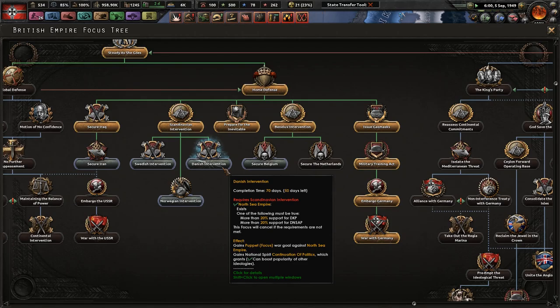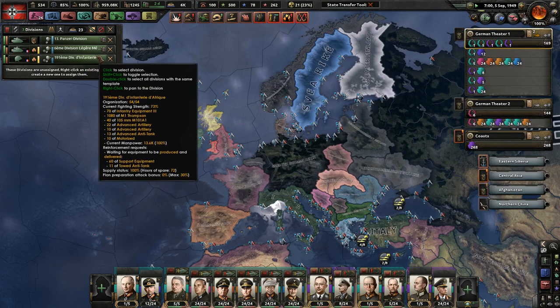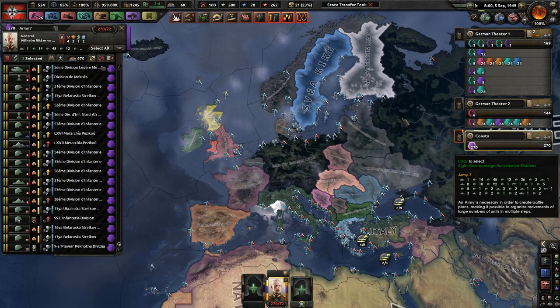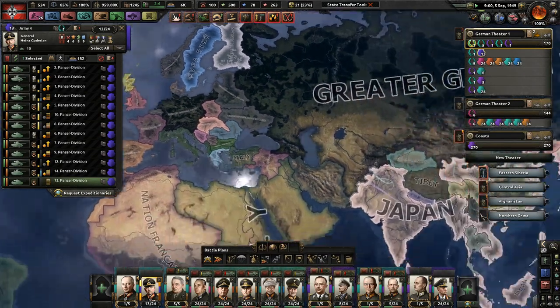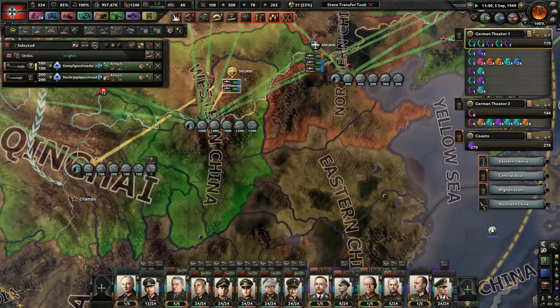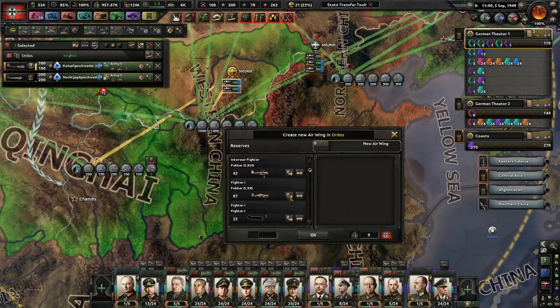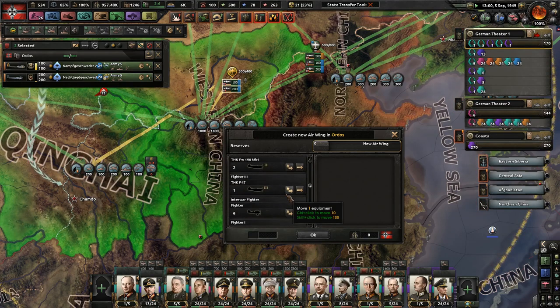They get the puppet focus against the North Sea Empire. If they do that, I'm just going to use console commands and make sure they actually don't do that — because that's kind of garbage. Let's throw some planes down around these areas because we could probably use a little more. I'm going to get rid of a lot of these garbage planes.